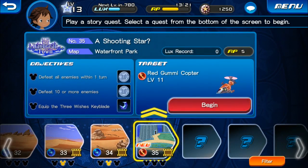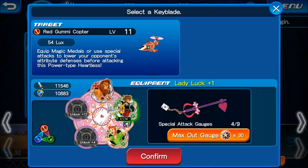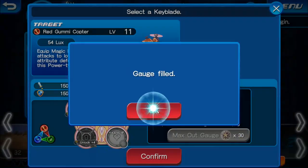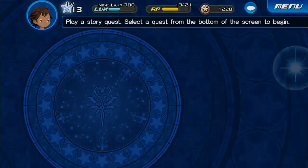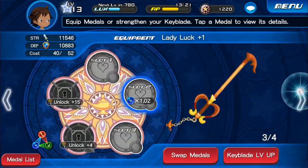And now we're in Daybreak Town here, guys. The next quest — A Shooting Star. Just to give you guys a new look, we're going to go ahead and just do this last mission to finish off what's going on. We're going to actually switch keyblades and max out the gauge here. So it's pretty cool and we need to add some slots.